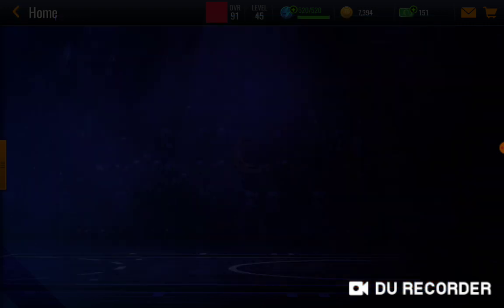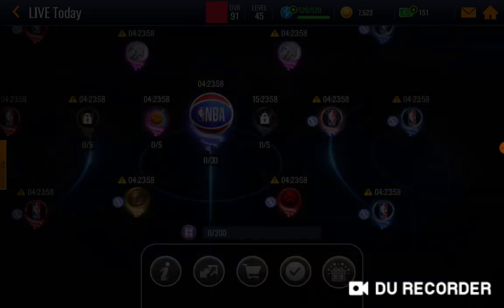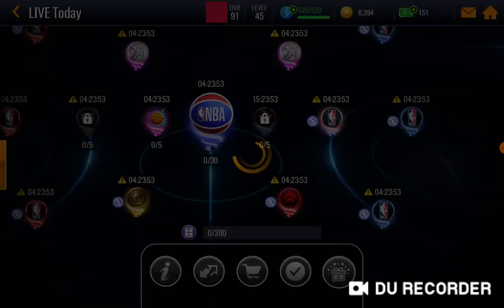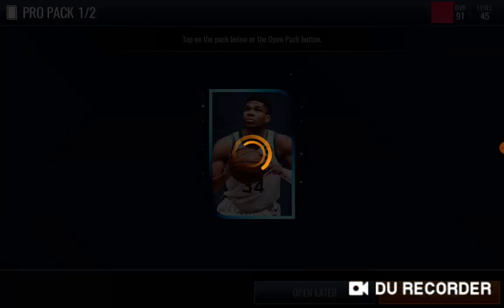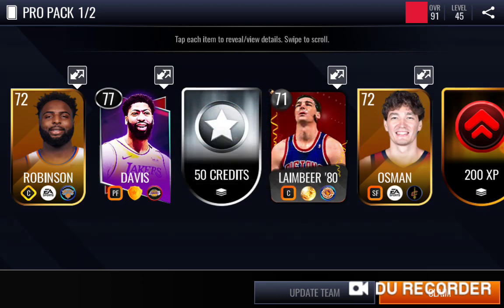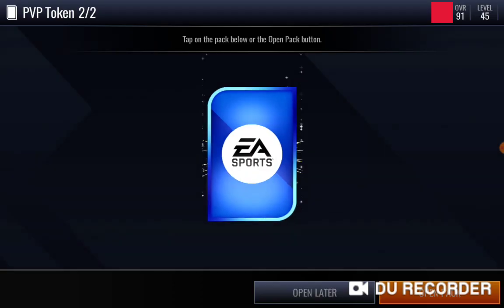Let me show you. I'll check this for Aiden. I'm on camera, I'm on video. I got a 77 overall Anthony Davis — best pro so far. I got a PVB token for playing that event.